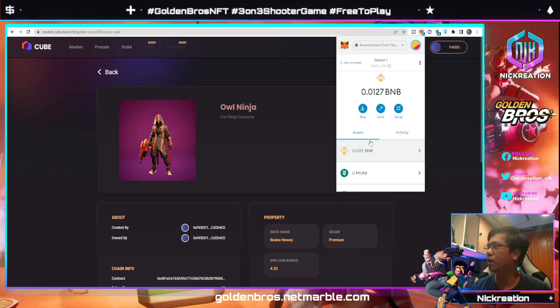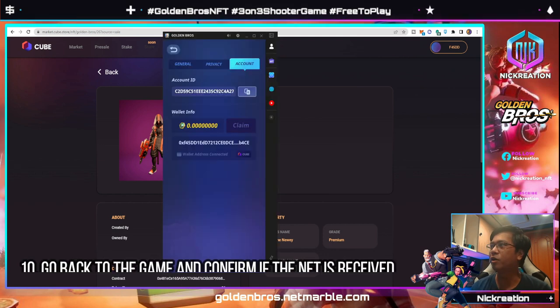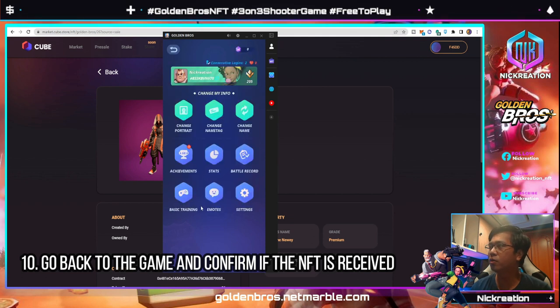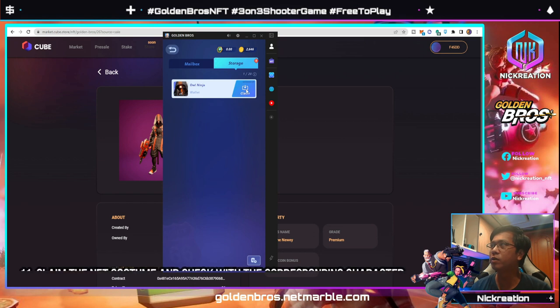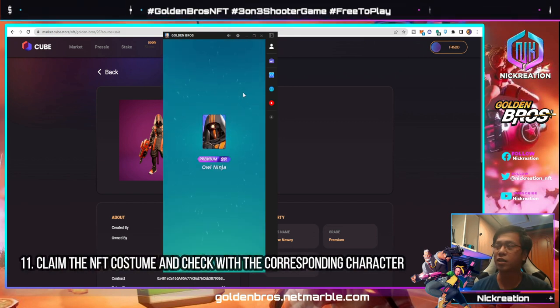Once you have approved this process — in my case this is the hardware wallet — you will go back to your game and see that the wallet is already connected. Go back to your account and you will receive an email. In your email, you will just need to claim it. This is my first time to do that.